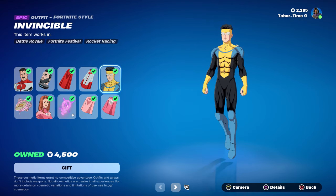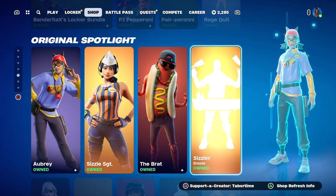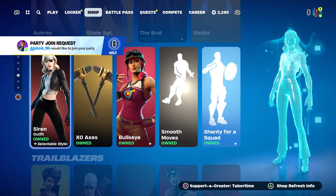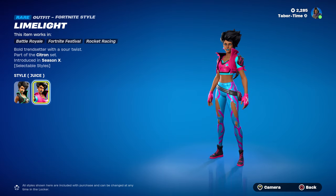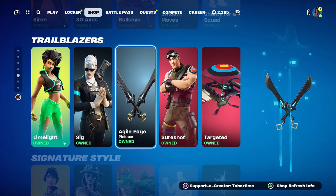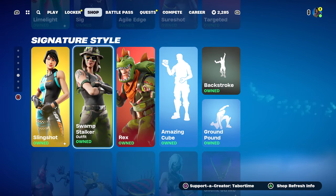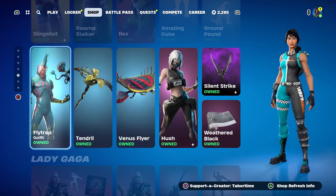The Lantern Fest locker bundle is still here, plus this entire tab — exactly the same as yesterday. Siren, XO, Axis, Bullseye, Smooth Move, Shanty for a Squad — nothing new here, same things we see over and over. Limelight is back once in a while; she has two pretty cool styles — Juice and the default. Sig makes a return as well, along with his pickaxes. Then we've got Sure Shot with the Targeted glider, Slingshot, Swamp Stalker, Rex, Amazing Cube, and Backstroke — again, nothing new or exciting.